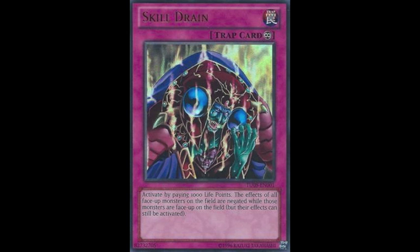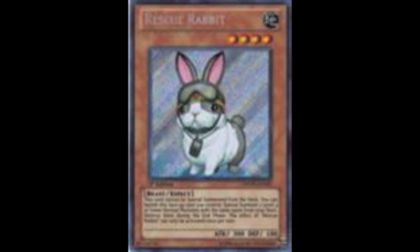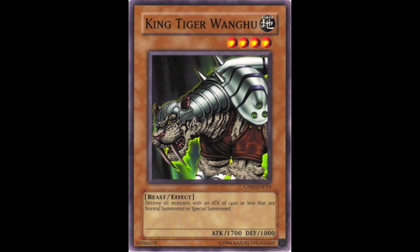A simple case of how Continuous Effects don't participate in chain links: if I have a face-up King Tiger Wanghu on the field and my opponent summons a Rescue Rabbit, King Tiger Wanghu is already face-up and its effect is continuously active. As soon as the rabbit hits the field, King Tiger Wanghu's effect kicks in and the rabbit dies. In general, Continuous Effects out-speed any other effects simply because they were already face-up on the field and active when another card comes into play.